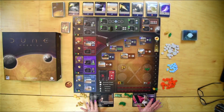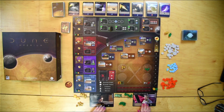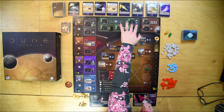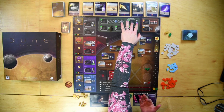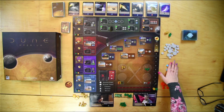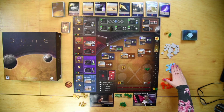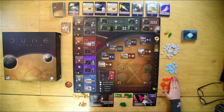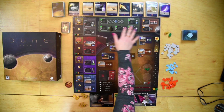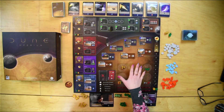This game is set up for two players. These are the leaderboards, and here are all the components for the player. We have cards over here that you can later purchase with money, which is called persuasion in this game. We have a few resources: Solari, water, and spice. On the board there are a couple of different components which I'll get further into later on.